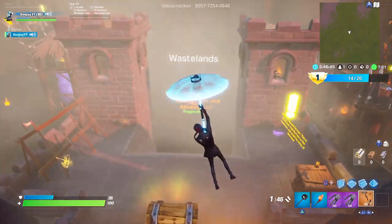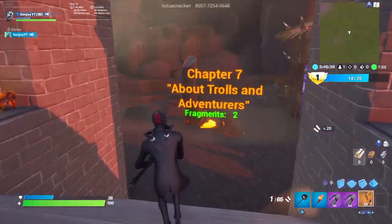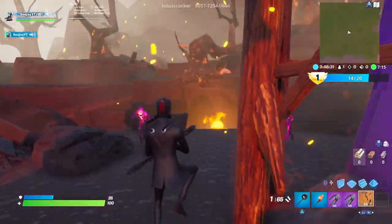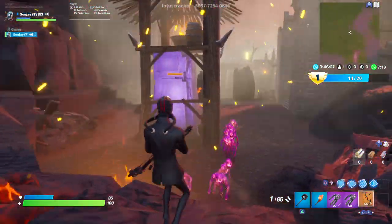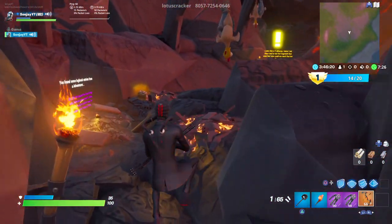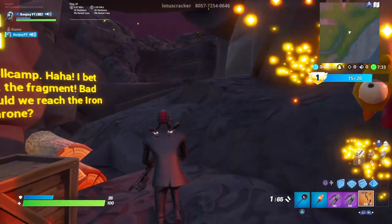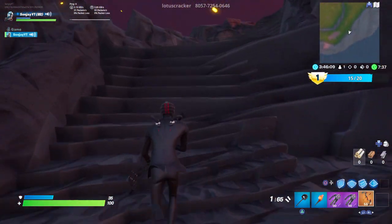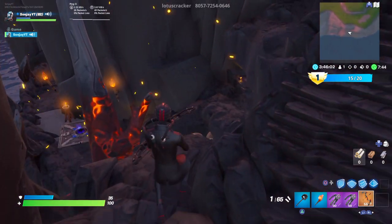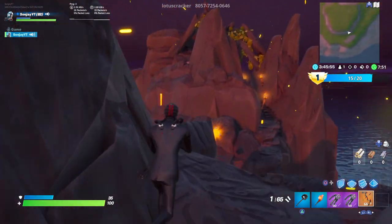This bit can get quite glitchy, just watch out for that. There are two fragments for this next section. Just avoid all this and head straight to the left - I believe there are no fragments on the right side. The first one is here, grab that, keep heading up. You have to jump on these rocks because sometimes they don't let you - keep jumping. Now once we get to the second one there will be a glider redeploy just there. Grab your second one here.